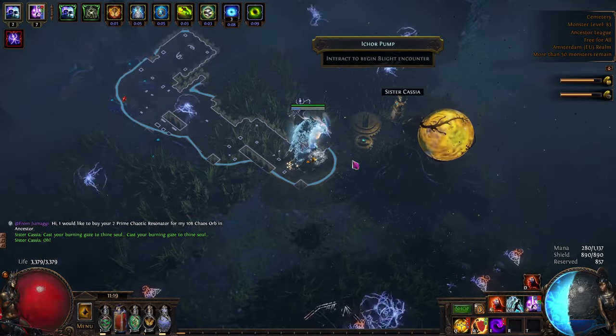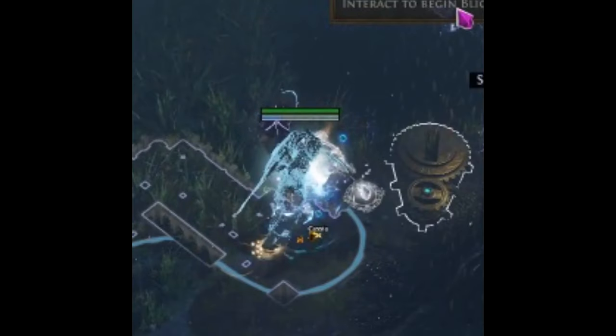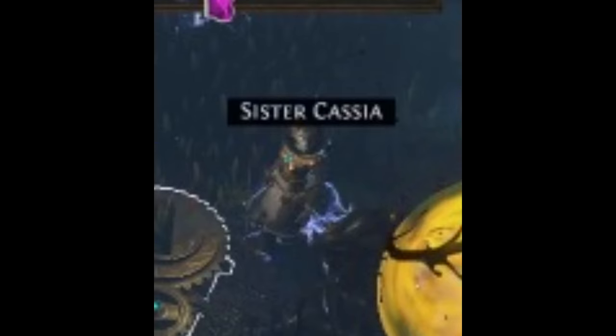Blight in Path of Exile. What is this league mechanic? Let's go to Monkey Explanation! Monkey run map. Monkey see Cassia. Cassia say: it's growing, exile!